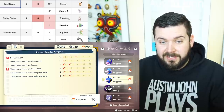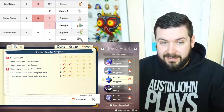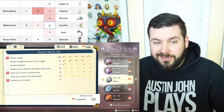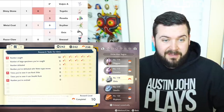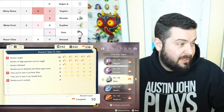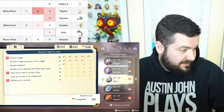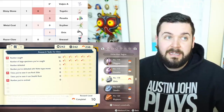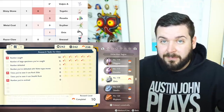For Shiny Stones, you need three Togetics and three Rosélias — six total, which is actually one of the higher quantities needed. For Metal Coats, you never need to evolve a Scyther, so you only need one Metal Coat for Onix. If you need a Metal Coat, Steelix, Magnemite, Magneton, and Magnezone can carry them, so while you're in the Coastlands catching Magnemites you'll be fine.